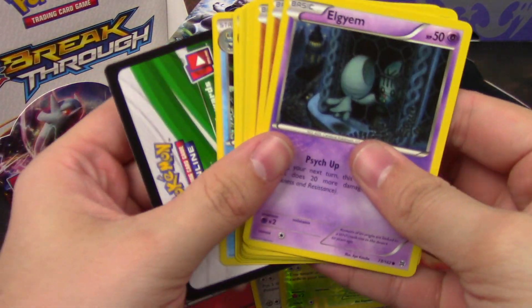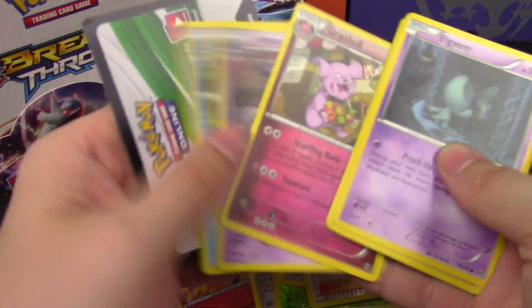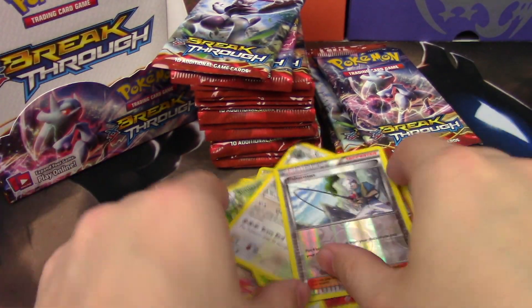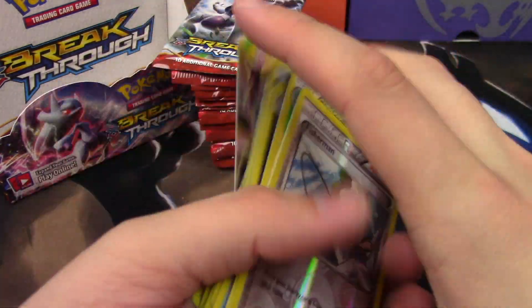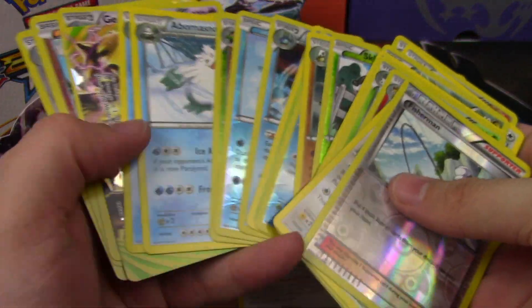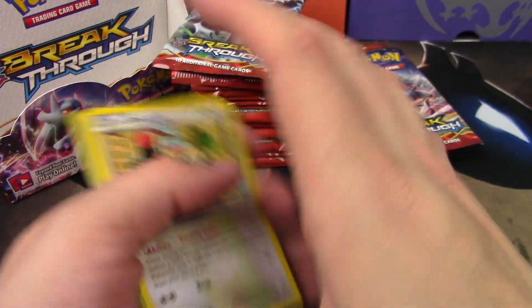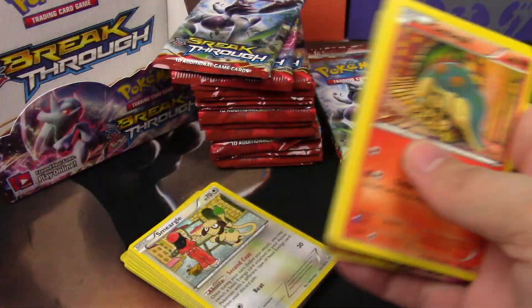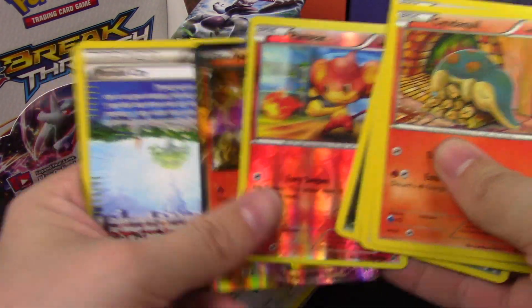Have we even hit an EX? Fisherman and a Staraptor. Have we even hit an EX? No, we've only hit a Break — that is pretty shocking. Of course I said something and we got one here: Houndoom EX, with some off-center cards in there.